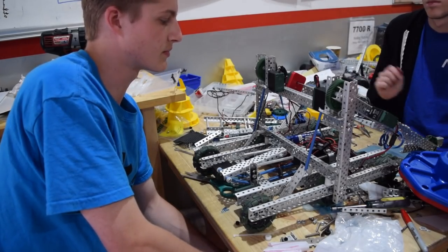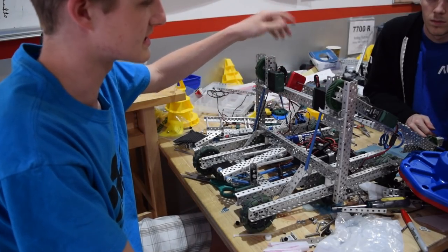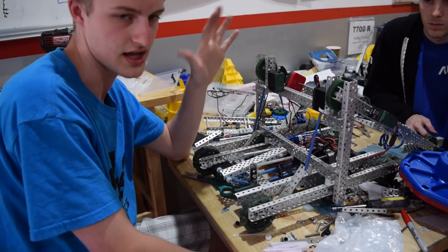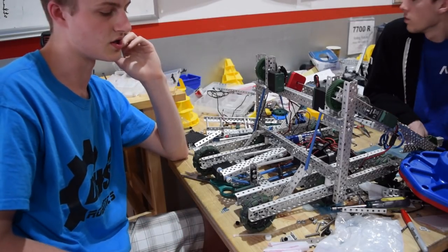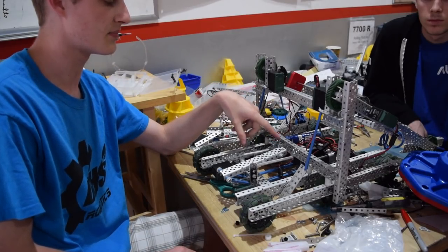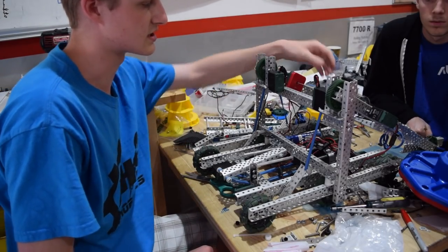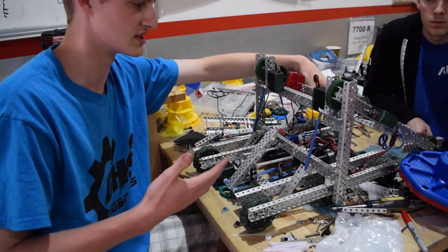When we were building the puncher, we realized we needed to use that second motor for our cap flipper, so instead we decided to make a small catapult based on the lift arm. It's a passive pin-pulled catapult that allows us to shoot the preload given at the beginning of the match. When we lift up to deploy, it pulls that pin and launches the preload.